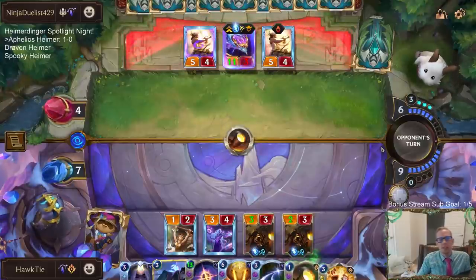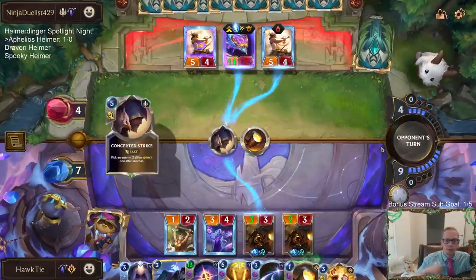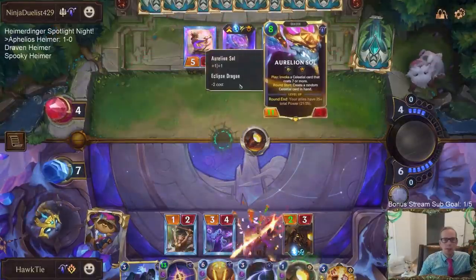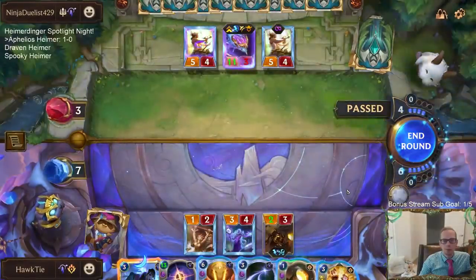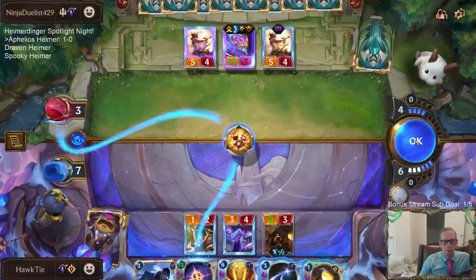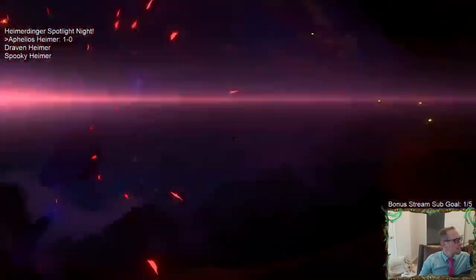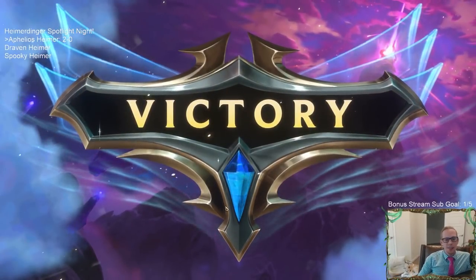He has Lifesteal. I can Hush that thing though. The Spell Shield blocks Sunburst — you have to get rid of the Spell Shield first before you Sunburst. Just going to test this out so I can have more information. No Guiding Touch. Alright — we actually got there. I just never thought I was going to win that matchup, but we did.